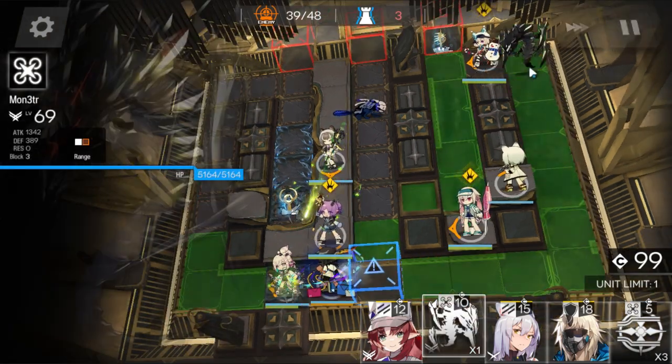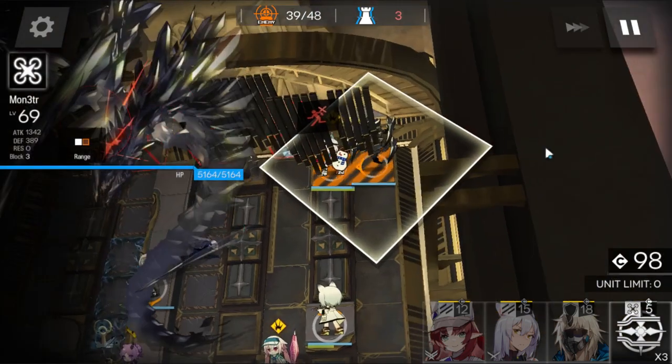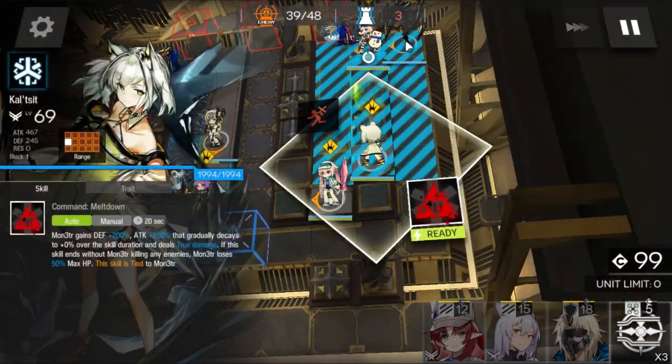Once Monster's ready, redeploy him behind the Defender. All the enemies spawning from now on will have Neuro damage, and by deploying Cardigan in front of Monster, the enemies will apply Neuro damage on Cardigan — she will get stunned instead of Monster — and Monster can still hit the enemies due to how they move. As you can see, Monster can still hit them and is not taking any Neuro damage.